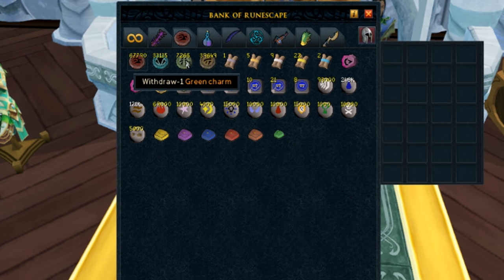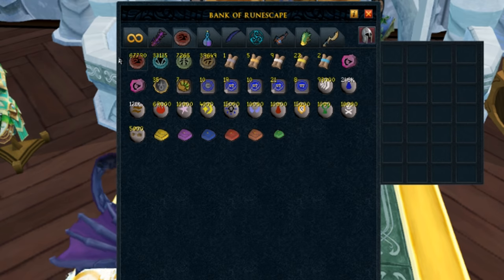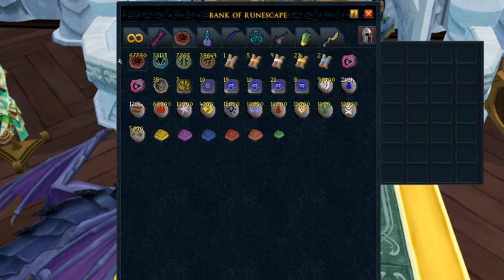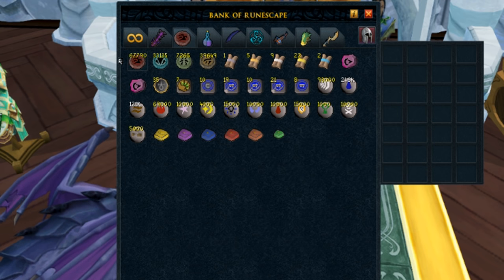Next tab — first off you'll see a whole bunch of charms. I believe I've got enough for 200 mil XP on DXP weekend with all the spirit stuff, but I don't really collect charms anymore at this point. My charming imp is literally set to destroy everything, and that's the way I like it.